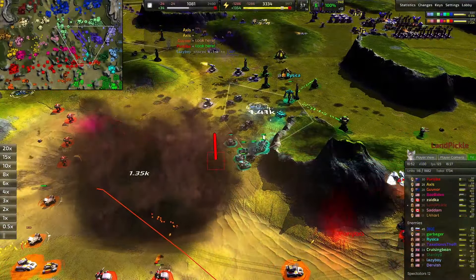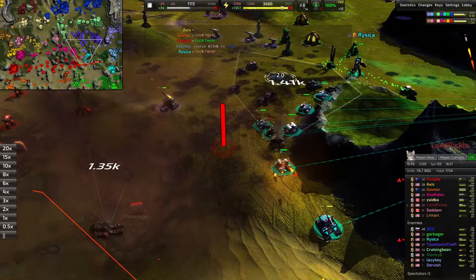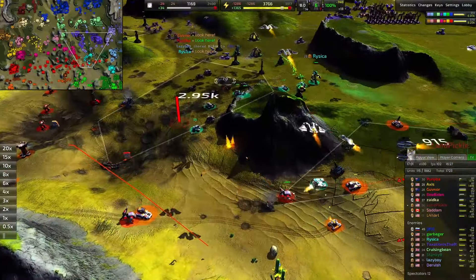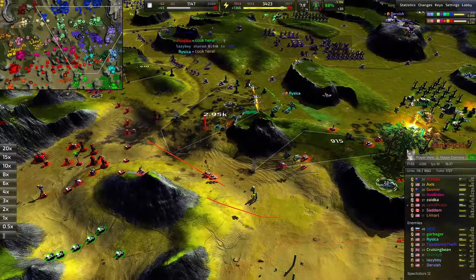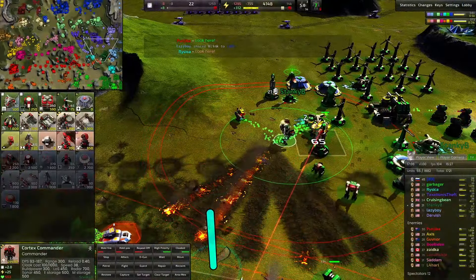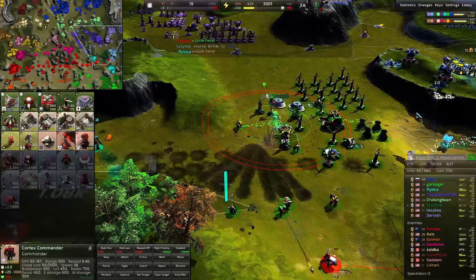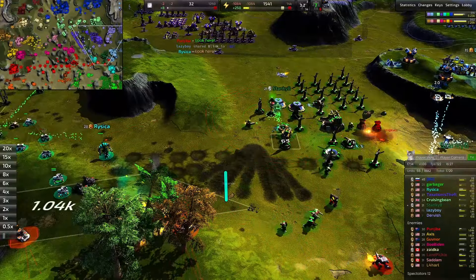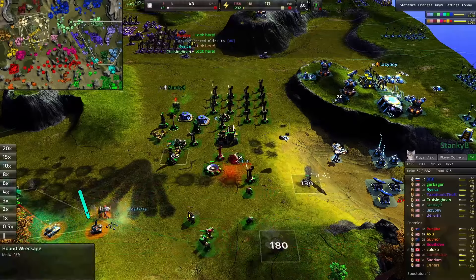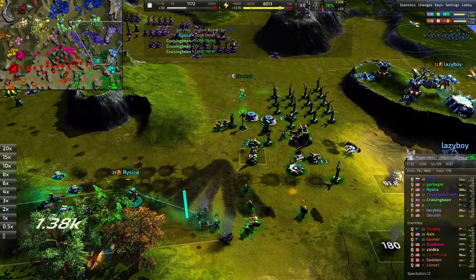Big battle going on down in the south. It looks like a commander is going to go down for Punjiba — got a little too aggressive. Three thousand metal on the field as well. Stanky B's commander is almost down as well, desperately fending against Hounds, Shell Shockers, and Whistler missile trucks — doing their best to protect the base. Construction turrets going down though.